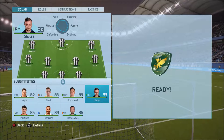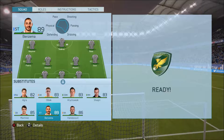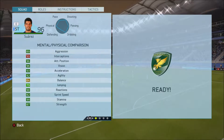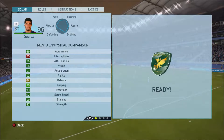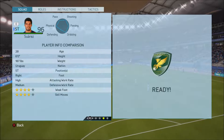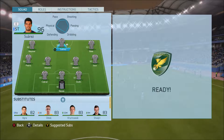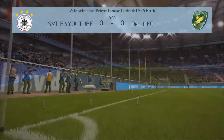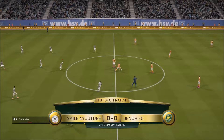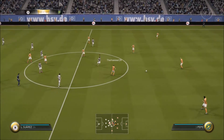I'm going to change Pedro for Shaqiri at half time. I've got 96-rated Suarez — someone I haven't mentioned yet, but there are just so many good players in this team. So many dark green stats — six-foot, 247 pounds, phenomenal striker, clinical finisher, everything you want. With Neymar and Bale running alongside him, hopefully we can grab some goals and get this match underway.